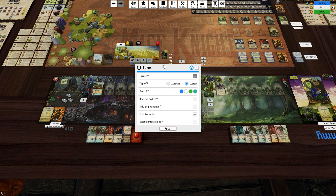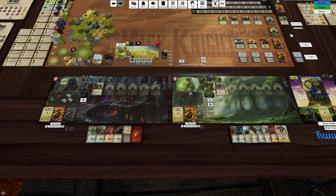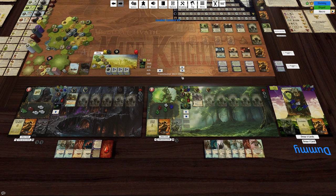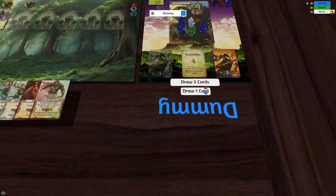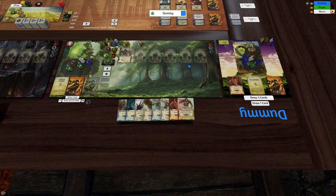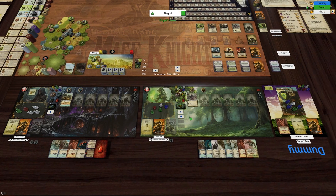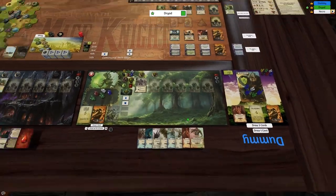The turns go: four, five, six — dummy, dryad, necromancer. Let's get into this. Beautiful — ends on a red. Now we go to the dryad.